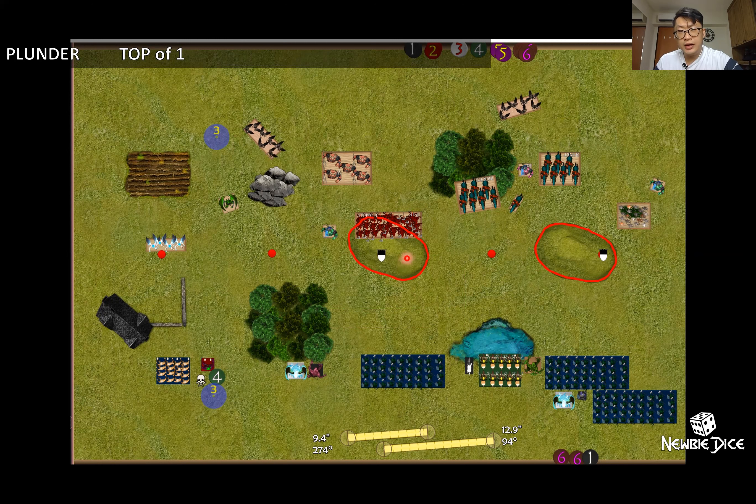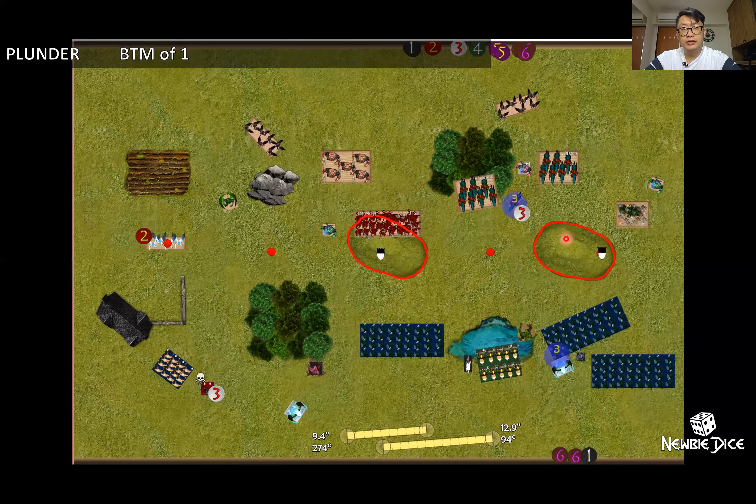I'm keeping my gargoyles back because Jeff has lightning bolts from the unicorn and the two air elementals. The warlock can shoot but he's wavered right now. Let's see what he does.